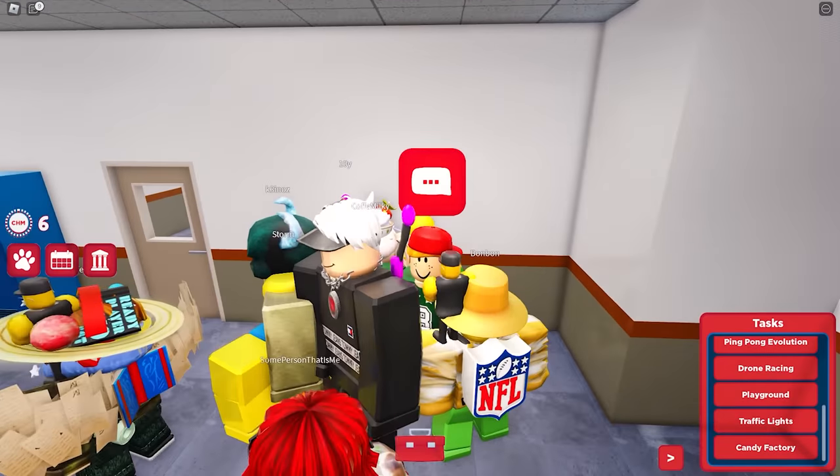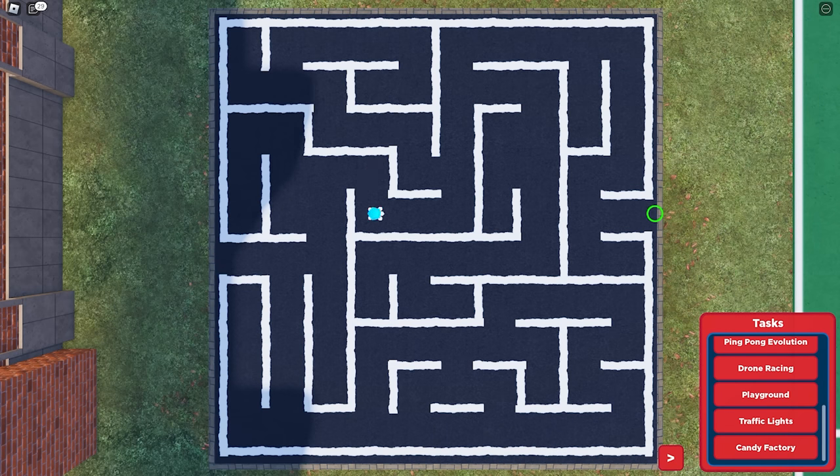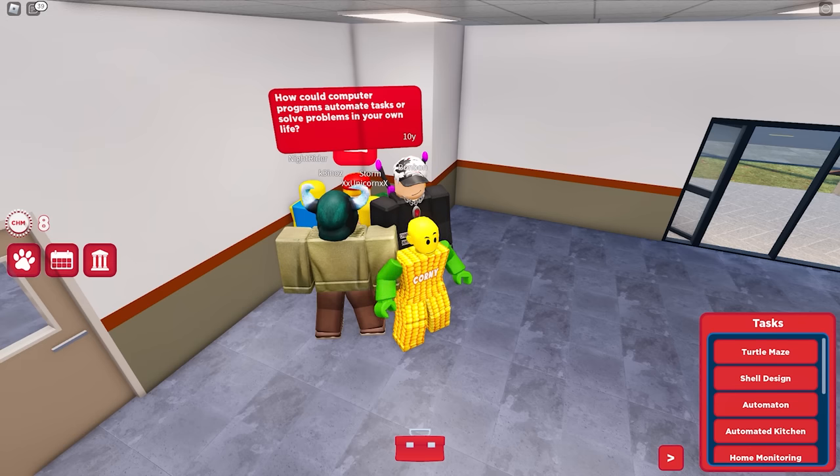For this task, just follow the arrows that I added. You may also pause this video on PC or screenshot if you're on mobile. Now let's wait until the turtle reaches the end of the maze. Let's go to the second task — this is the easy one.